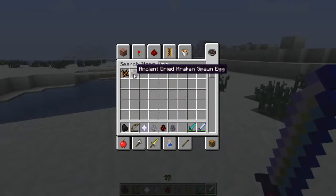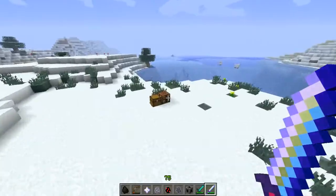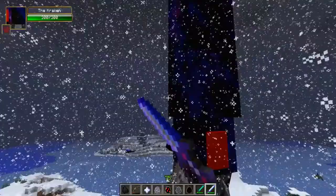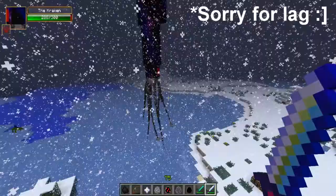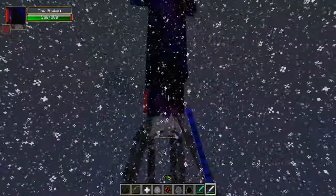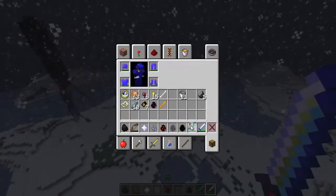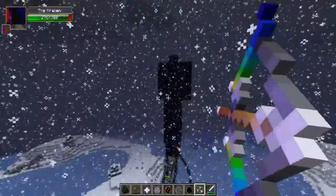Crafting the Kraken spawn egg with water. Spawning him in creative mode — the modeling on this is absolutely crazy. He's got 300 health and spawns lightning, possibly teleports too. Awesome tentacles and teeth — imagine trying to kill this in survival. He kind of flies and is massive. Using the Ultimate Bow — it doesn't need arrows, and it's actually working!